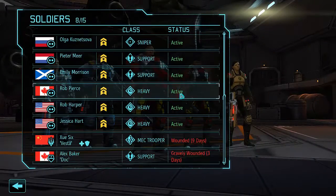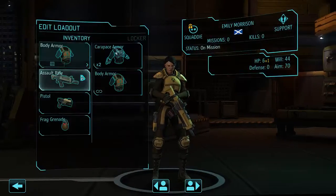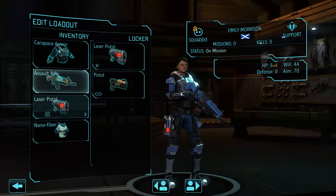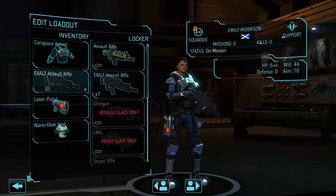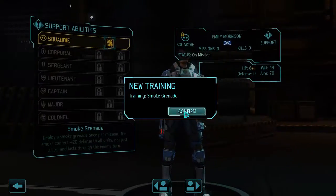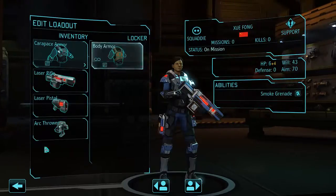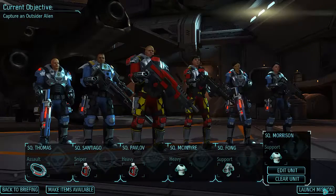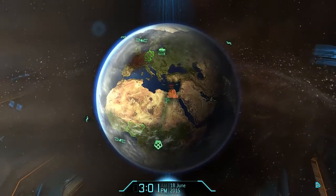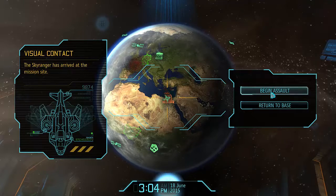Our last slot we'll put in another support. Nanofiber carapace — oh, I forgot to give that guy a carapace. We definitely need to get some more laser rifles. Go ahead and get the smoke grenade ability. We need to put the carapace armor on here. If they survive this mission, I think that's how I'll do it — I'll switch people into the battle colors once they survive the mission.